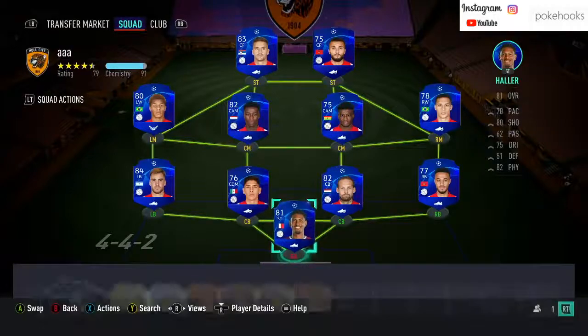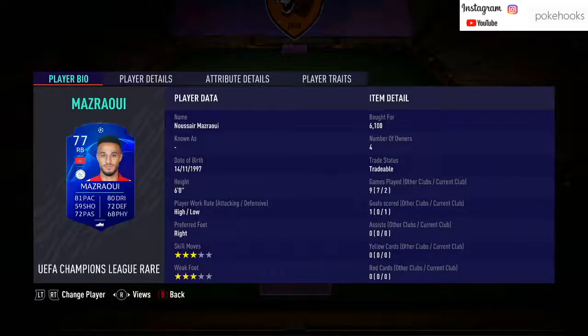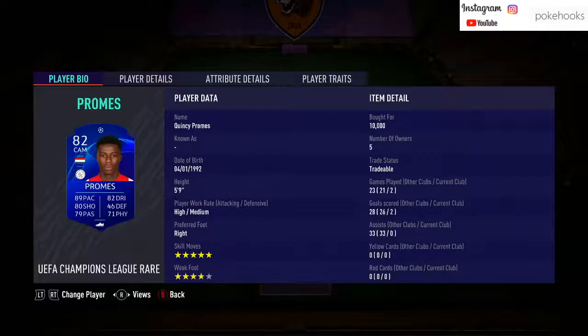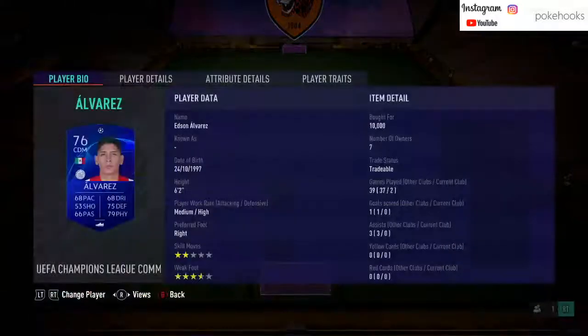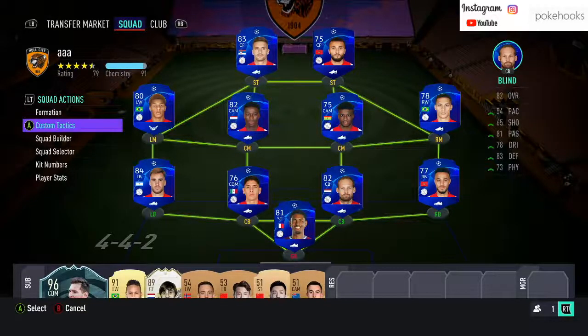Here are the teams I used — this is the Eredivisie team. The players can be expensive, between 5 and 10k at the moment. Some are 10k like Tagliafico, higher-rated players like Promes, and common cards like Labiad and the DM at 10k for the commons. A couple of the rares are expensive but the resale value will still be there in seven games' time. I've already completed two today so only five more to go, then I'll sell the players and get the pack — I believe it's the 83 by 25.